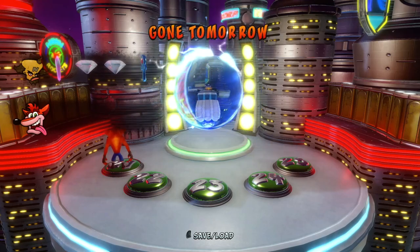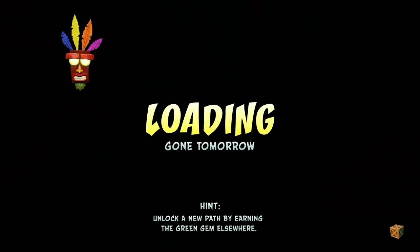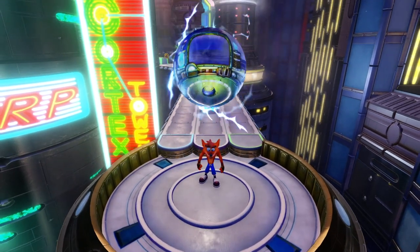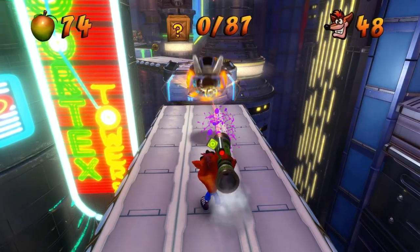I guess we'll do Gone Tomorrow, which I'm not sure if we can do. We'll try it out. The Green Gem — we do have the Green Gem, we actually just got it. So we can actually 100% this level. This one only has 87 boxes though.